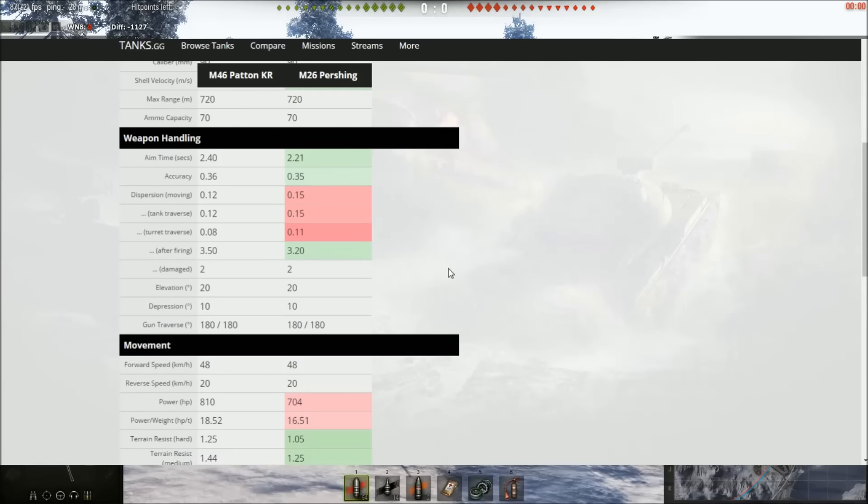When it comes to weapons handling, it's a slightly different story. The Pershing's weapon, even though it's an earlier version of the 90mm, actually handles a little bit better — it's got better aim time, better accuracy slightly, and it's more accurate after firing. However, the Patton's gun is more accurate when moving, more accurate when traversing the tank, and more accurate when traversing the turret. Overall on paper, the Pershing's gun looks a little bit better for weapon handling, but the Patton isn't far behind. When you're playing both tanks, they're very similar — I don't notice any difference in gun handling.